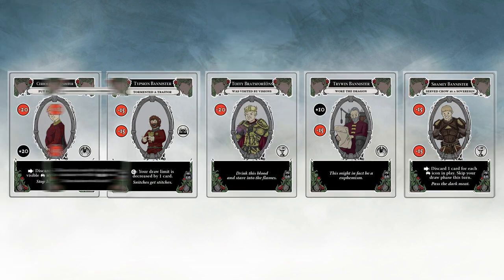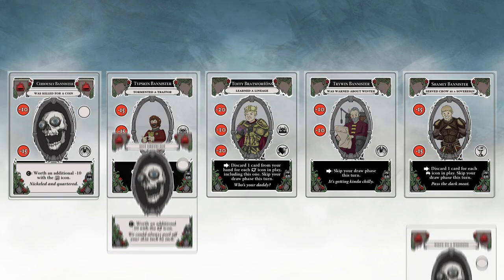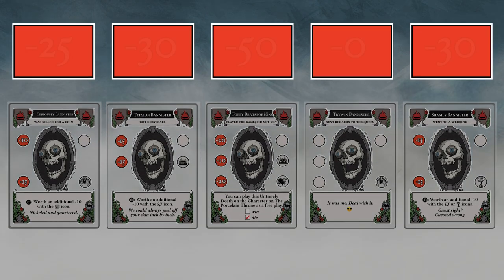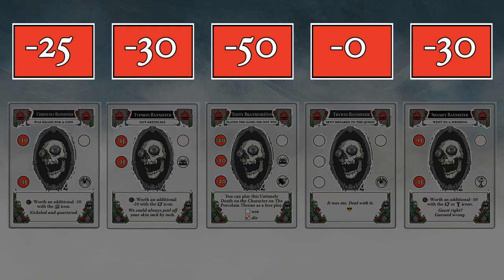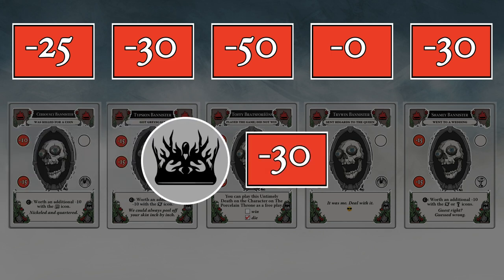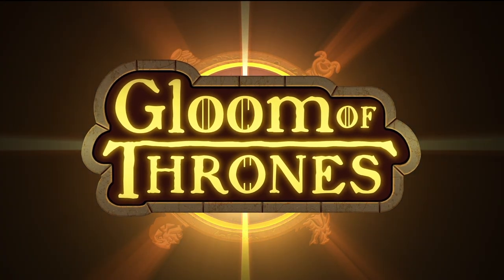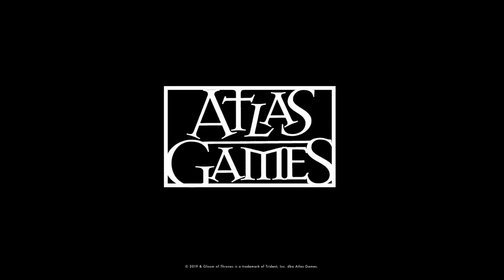The game ends when the last member of one of the noble families joins their kin in the sweet embrace of death — that is, when all of them have had untimely deaths played on them. Each player totals the self-worth scores of only their dead characters, plus the negative thirty self-worth from the porcelain throne, assuming a living character still sits upon it, or if the monarch's death triggered the end of the game. The player with the lowest total self-worth wins the game. When you play Gloom of Thrones, you win when you die. And there's always another story to be told.